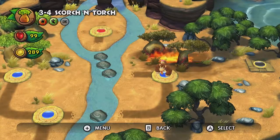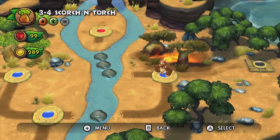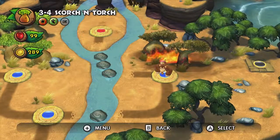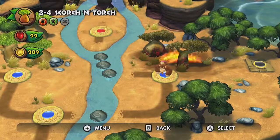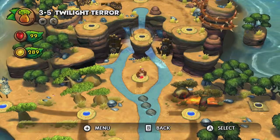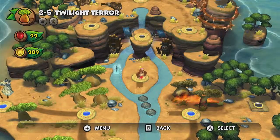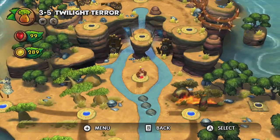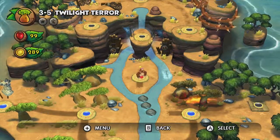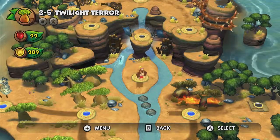Hello and welcome back to Donkey Kong Country Tropical Freeze. I'm Mr. Viper Fang and last time we completed Scorch and Torch. Today we're going to continue with 3-5 and 3-6. I believe 3-5 has two secret exits, so I have an idea of how I'm going to approach the next episode which is going to be 3-A and 3-B. But we'll see — let's go ahead and start with 3-5 and 3-6 for right now.